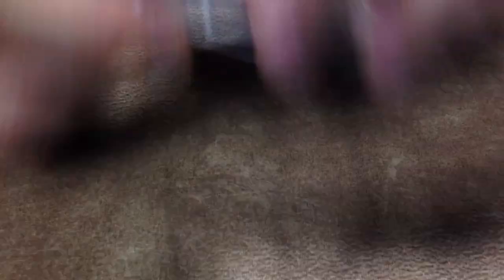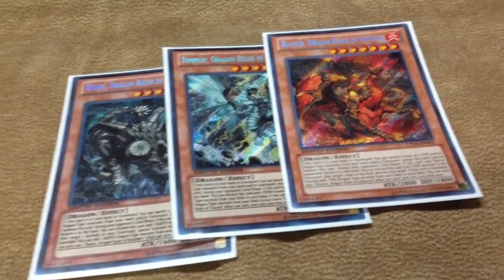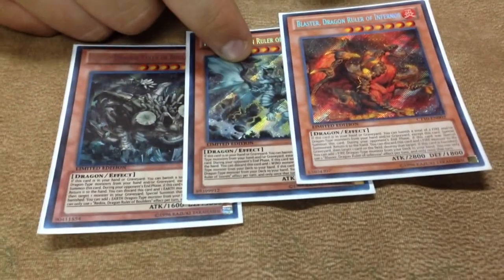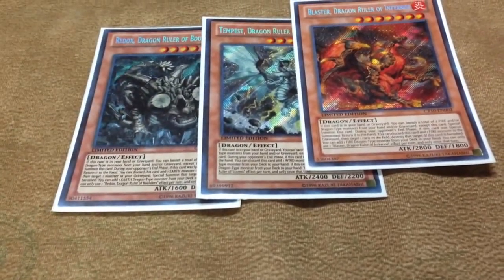I'm playing Blaster, Tempest, and Redox — I decided to cut Tidal. Tidal just became a dead draw a lot of the time. All of these, like for highest attack you can banish the Bobblehead chain, for defense banish things like the Maxis and stuff. They're all just more relevant than Tidal was.